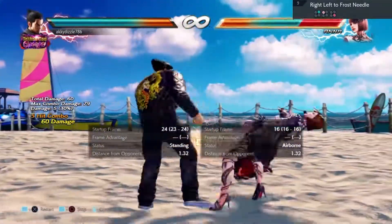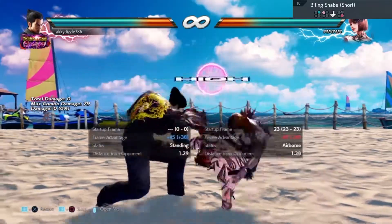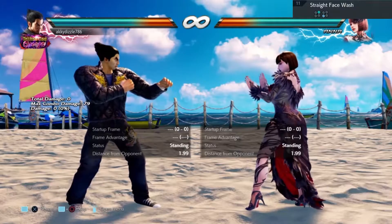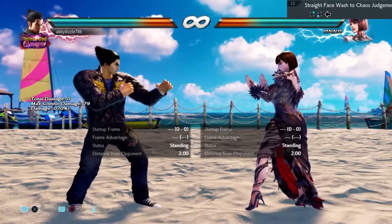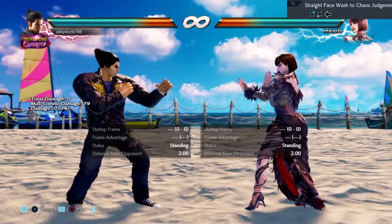Move nine is once again a wildfires in two combo. Move number ten — the final hit is a low, so once again low parry. Move number eleven is a one one two punishment. Move number twelve is a trap — she's waiting for you to mash, and if you do, you'll be punished for it, especially if you hit her with a low.